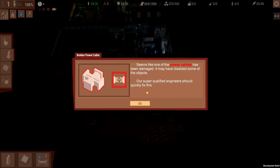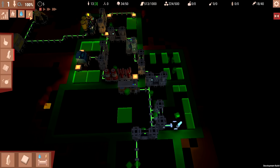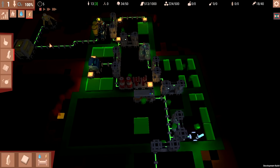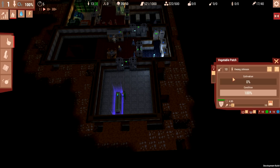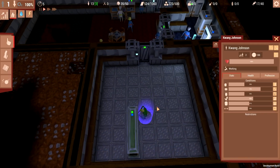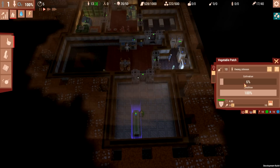We have now got ourselves a thing going on here, and whoever I assigned as farmer will presumably come down and farm this in a second. A broken power cable has been damaged - this may have disabled some objects. Our engineers should get on it. They may have fixed it immediately because I don't see a problem. The guy dressed in green is the farmer - here he comes. And now what he's going to do is quietly get on with his job cultivating. When he's done cultivating, it will produce some nice vegetables.